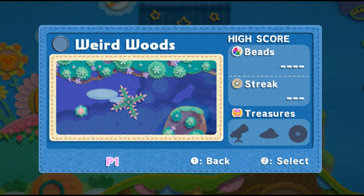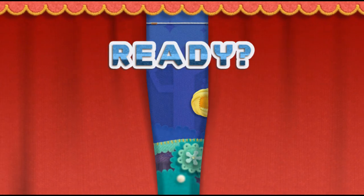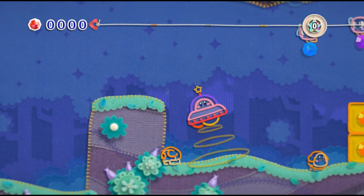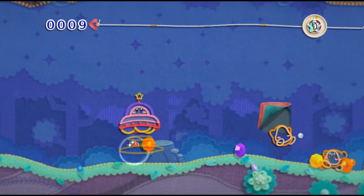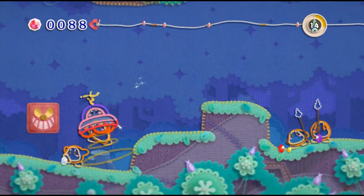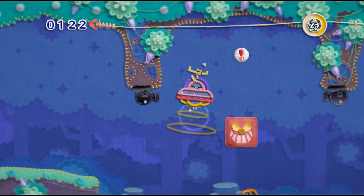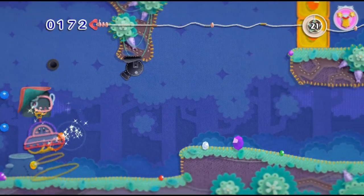Weird Woods — here we go. This is another interesting level where we're in transformation the entire time. How many times did it take me? Only two — well, technically three. We're going to be in the UFO form, or the saucer form as it's called. This is an auto-scrolling level, which is a little bit of a pain, but we made it work. The bounciness when you hit off of a wall was really throwing me. That actually surprised me there with the zippy zap.